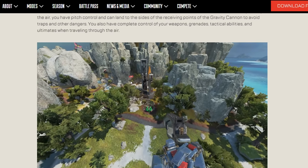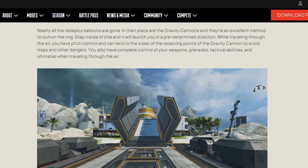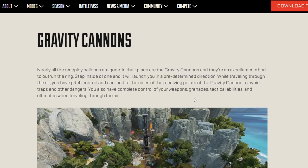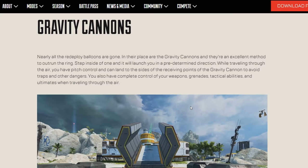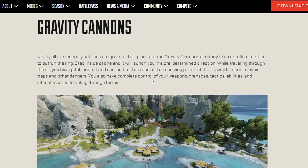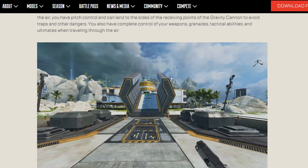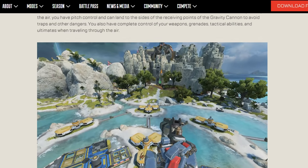Those things that were freaking everybody out in the trailer - they have a name. They are called Gravity Cannons. Nearly all the redeploy balloons are gone, and in their place they put in gravity cannons. These are huge because you also have complete control of your weapons, grenades, tactical abilities, and ultimates while traveling through the air. That's huge - being able to have your full arsenal keeps the gameplay action-packed.